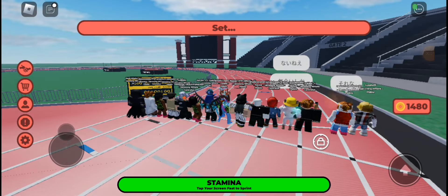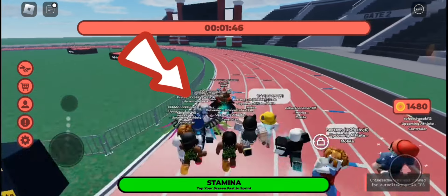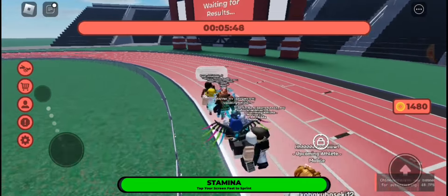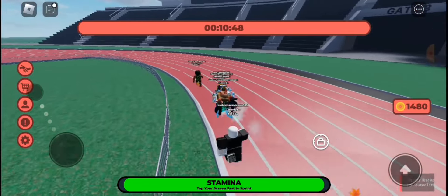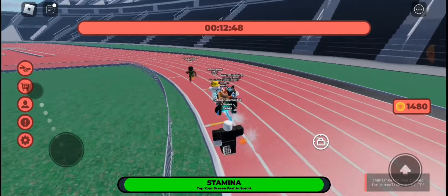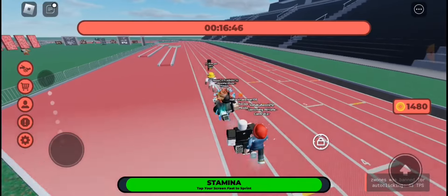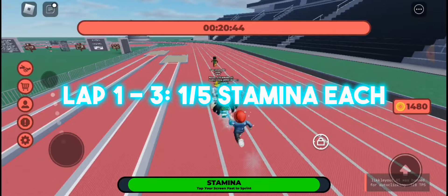So now we are in the 1600m race. Once it starts, immediately cut to the inner lane. Try to place yourself in the top 5 players; however, never be in first place. There are 4 total laps, and what you want to do is to only spend one fifth of your stamina for each lap from lap 1 to lap 3.